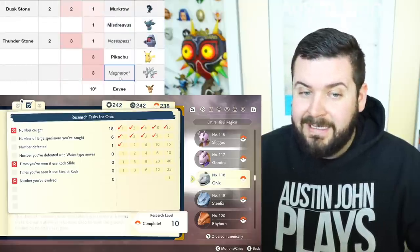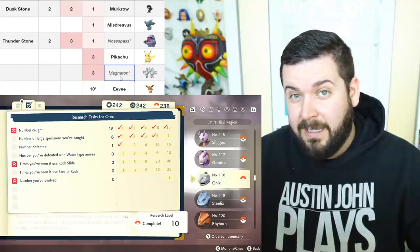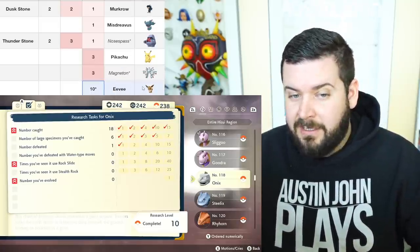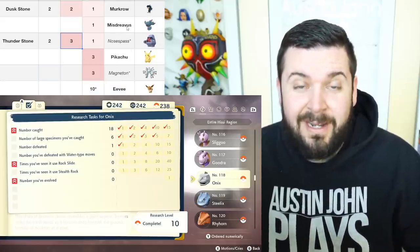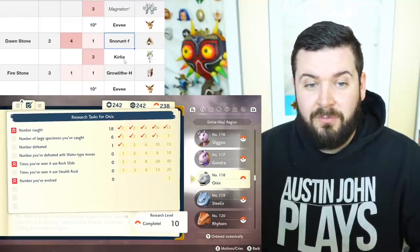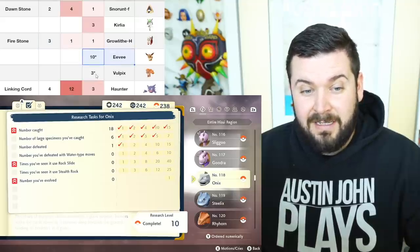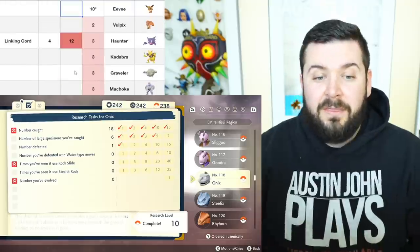Nosepass and Magneton still follow the old mechanic where they can evolve in the Coronet Highlands — pretty much anywhere on the map counts as a magnetic field. Pikachu you need to evolve three. With Eevee's evolutions factored in, you only need three Thunder Stones ever. Dawn Stones: one female Snorunt and three Kirlia — four total. Hisuian Growlithe you need to do once, and in theory you need at least two Vulpix, so you need at least three Fire Stones in total.